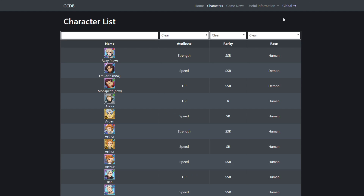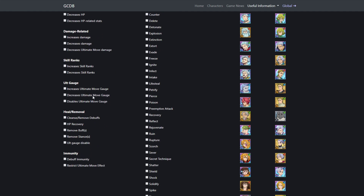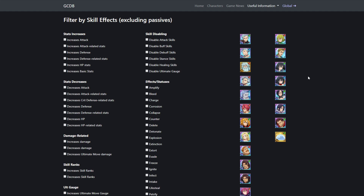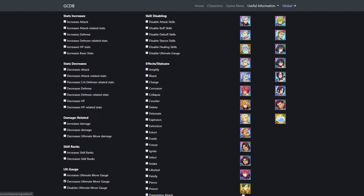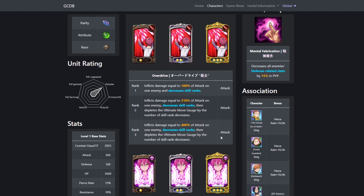Decreasing ult gauge is the big one. If you go to the skill filter and go down to 'decrease ult gauge move,' Gother is the only SR that does that — outside of SR Bond, but he's a red unit so you're not going to be using him, and Rimuru is not in the game. Every other unit is an SSR, and most of these units are not in the game. So Green Gother is super good when it comes to that.